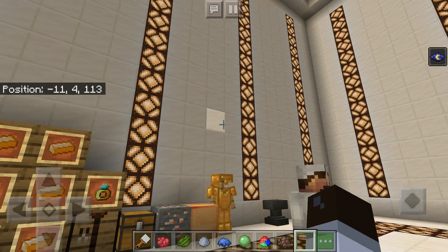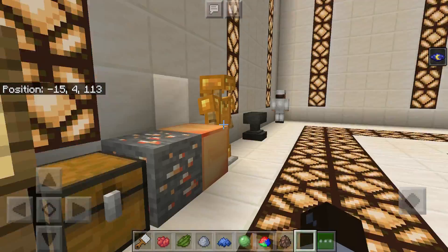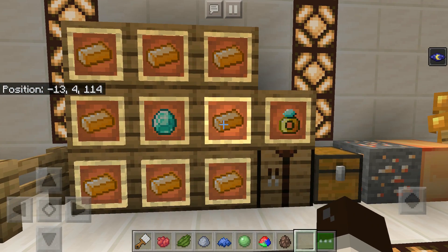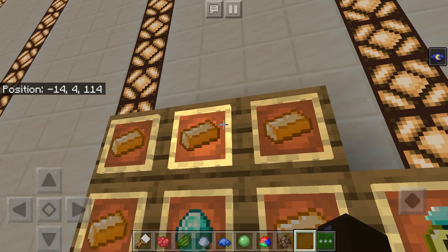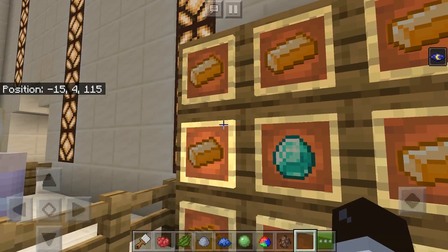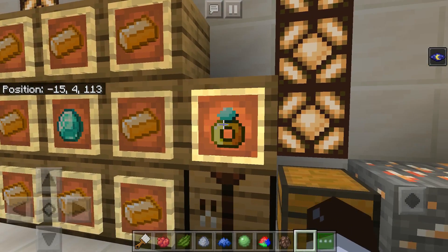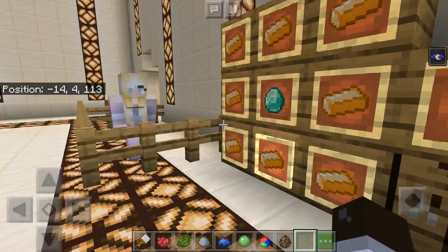Usually before you have a baby, you would get married. In order to get married, you're going to need an engagement ring. In order to craft an engagement ring, you need a brand new special type of ingot added to the game. This new ingot is called the rose gold ingot. You put a diamond in the middle of the crafting table and surround it with rose gold ingots. Using this, you get an engagement ring, which you can give to a female villager, get married, and have a baby.